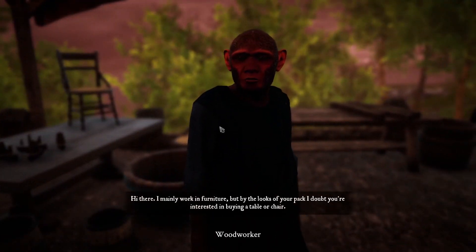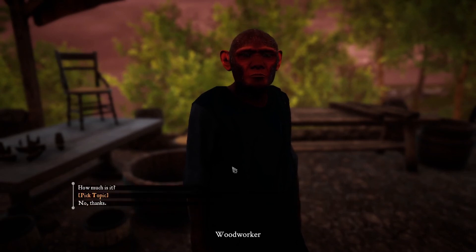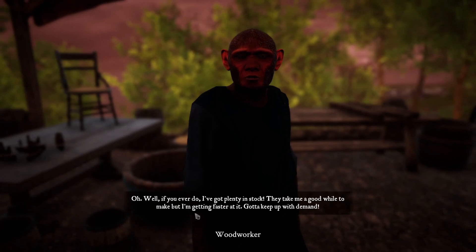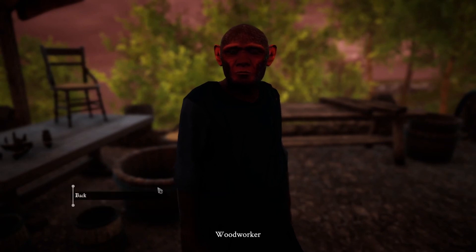'Hello, I mainly work in furniture but by the looks of your pack I doubt you're interested in buying a table and chair. Not to worry though — how would you like to buy a handcrafted wooden bike?' That sounds awesome — how much? '80 glowstones.' I don't have that much right now. 'Well, if you ever do, I've got plenty in stock. They take me a good while to make but I'm getting faster at it — got to keep up with the demand.' Ready to buy a bicycle yet? You'll get around a lot faster. Nope.